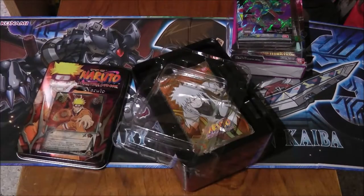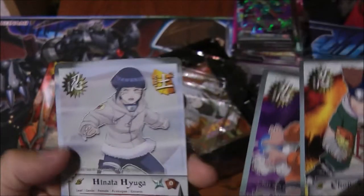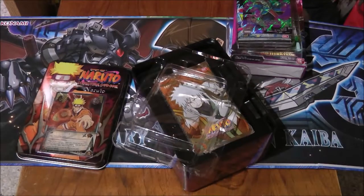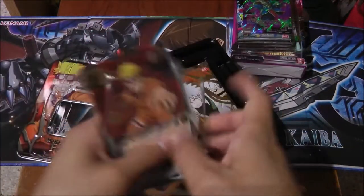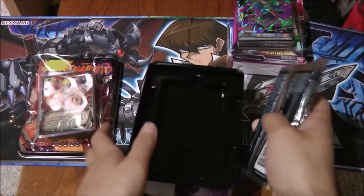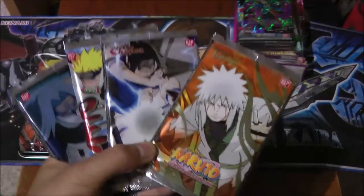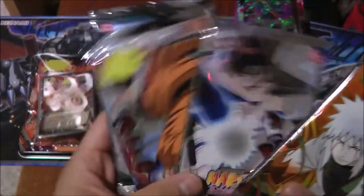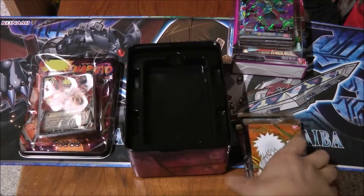Opening the rest of the starter cards — we have Shoji, Naruto, and Hinata. Haven't seen this version before but I have seen this one. Nice. So here are the four packs: Battle of Destiny, another Sasuke pack, two of The Chosen, and Lineage of the Legends — same four-pack format as Dragon Ball Super. Nothing at the bottom of the box, so we'll start with Battle of Destiny.